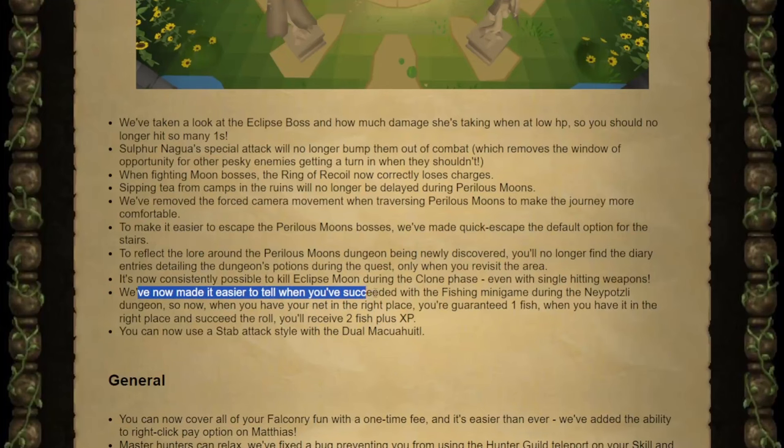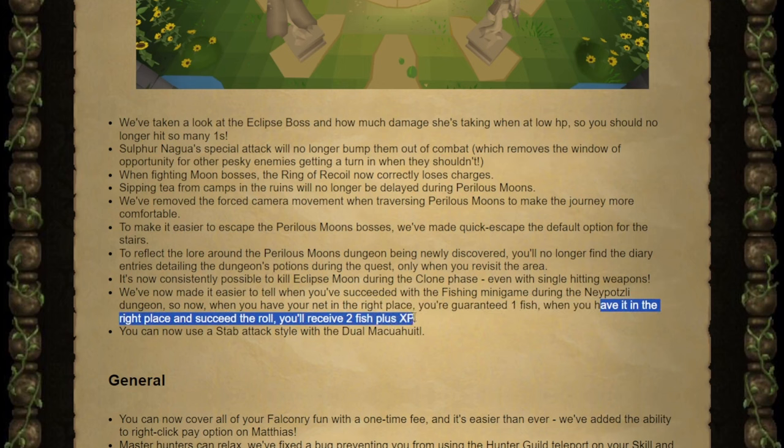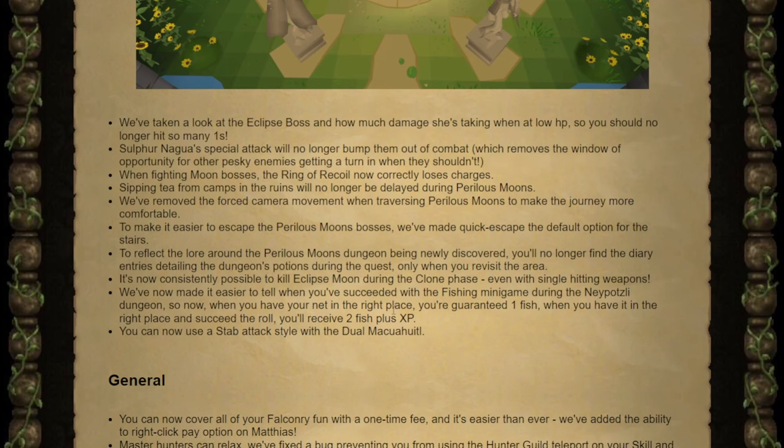They finally fixed the fishing minigame during the Perilous Moons. With your net in the right place you're guaranteed one fish, and if you have it in the right place and succeed the roll, you get two fish plus the XP. Maybe we'll start fishing now rather than only hunting the lizards. And they added a stab attack style onto the Dual Makuhitu.